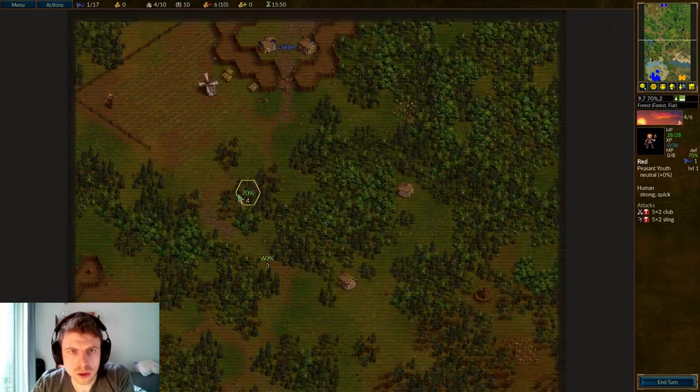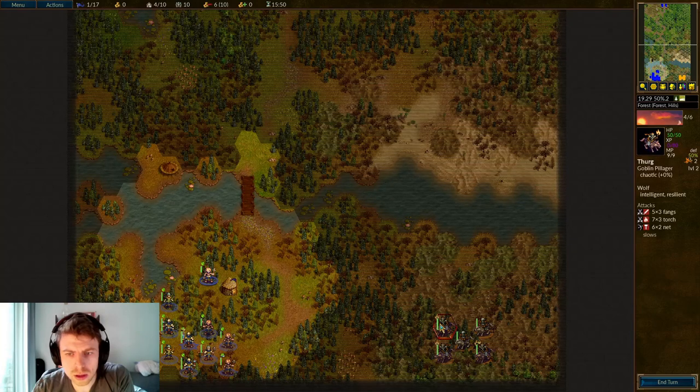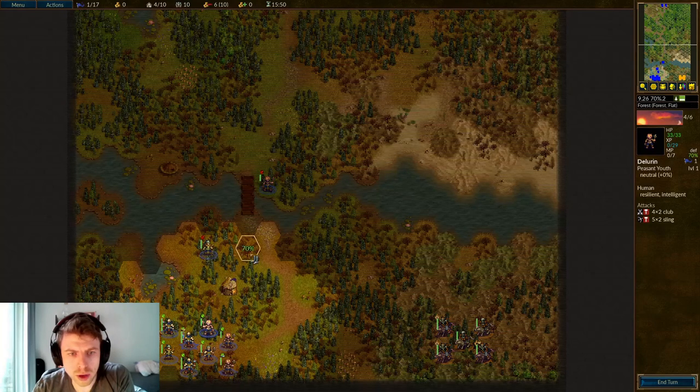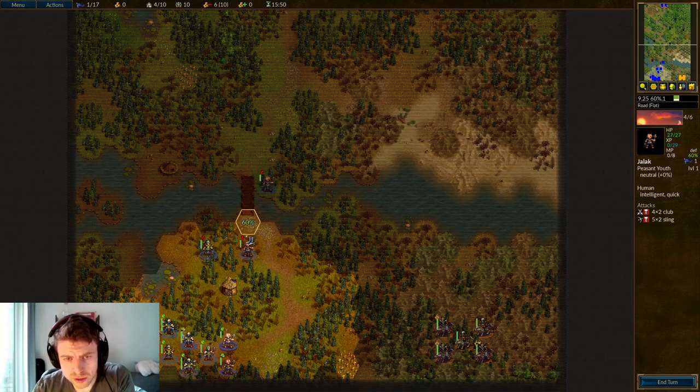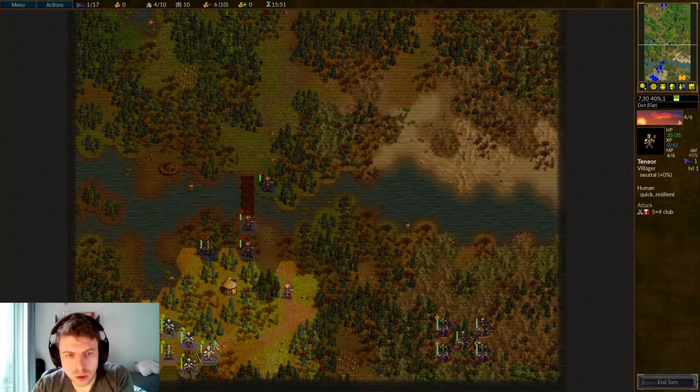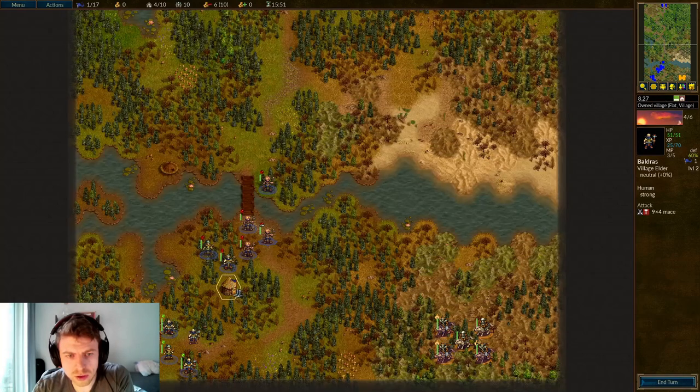Let's have a look — here's Dalban and here are the goblin raiders. I believe I should try and move into defensive positions across the river here. Different terrains have different percentage ratings — the percentage reflects how defensive they are, and it also depends on what type of unit you're using.